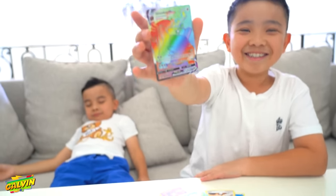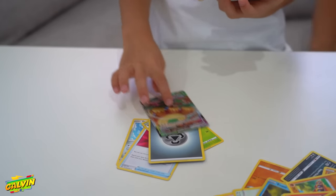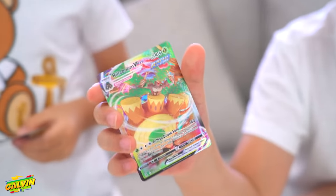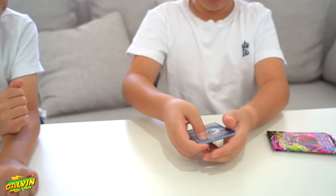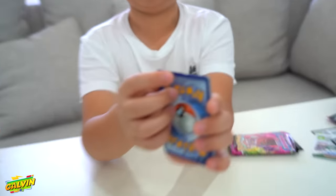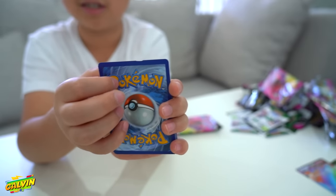Look at that, oh my goodness! What's that? A Rillaboom V max — I think that's an alternative art. Please don't be a really good card because look at the damage on the card, that's a pretty big white line. Oh wait, if it's the Espeon I'm never gonna open Pokémon cards again. I am so scared — if it's like a crazy cool looking card it's just gonna be so sad.